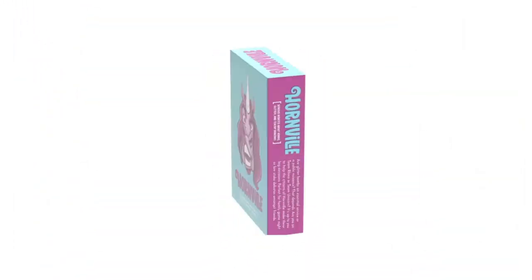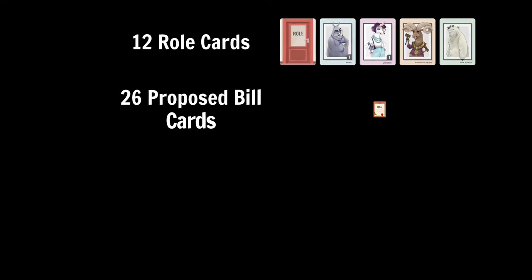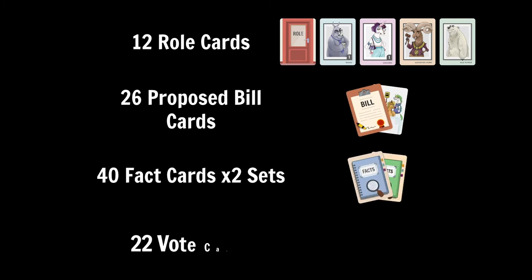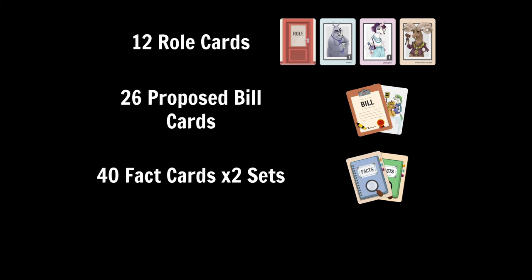Let's have a rundown about what cards are in the box and which ones you actually need to play this version of the game. In the box there should be 12 Roll Cards, 26 Propose Bill Cards, 2 sets of 40 Fact Cards, and 22 Vote Cards. For the Mayor Bighorn version, you can remove the Max Power card from the Roll Cards deck, and you can also get rid of the Vote Cards, because we don't need them in this game.